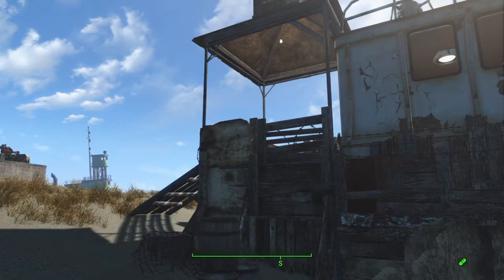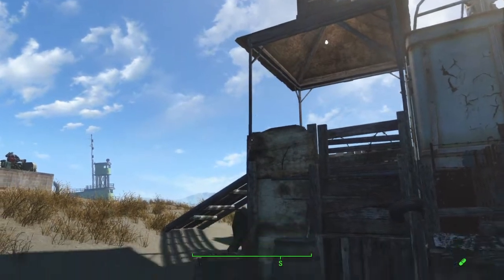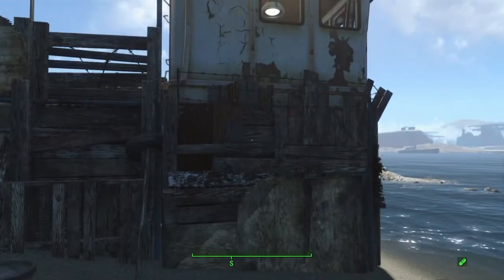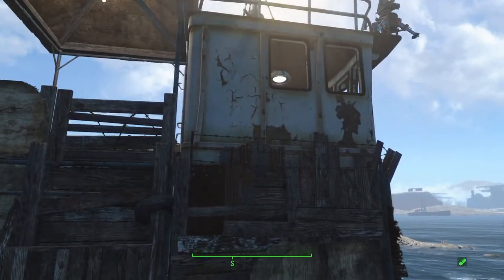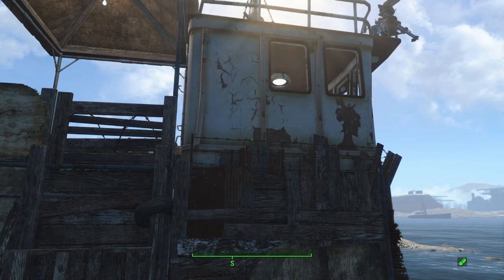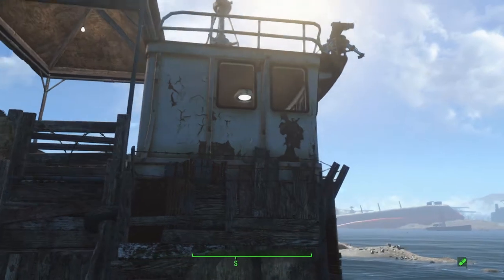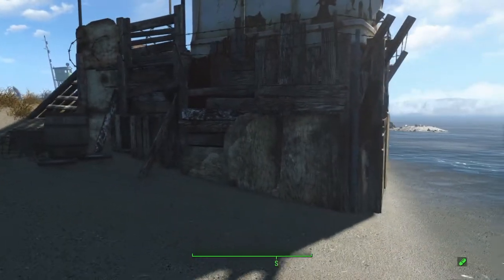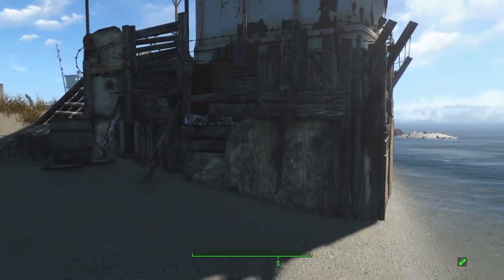I sat down a couple of scaffolding pieces, put one on top of the other, then put a third one in front. Then I pillar glitched that boat cabin up onto the front of it, and then I pillar glitched in some junk fences around the bottom to give it more of a structured look.